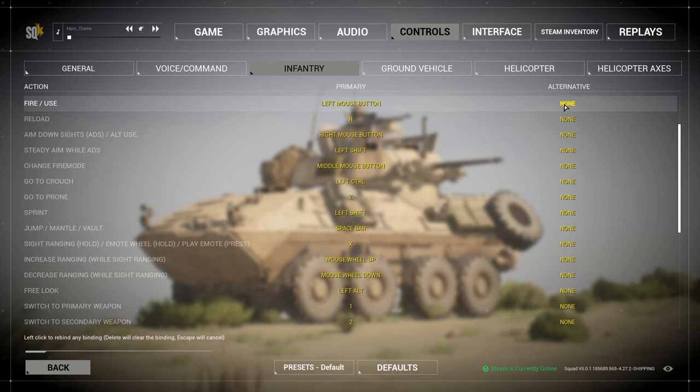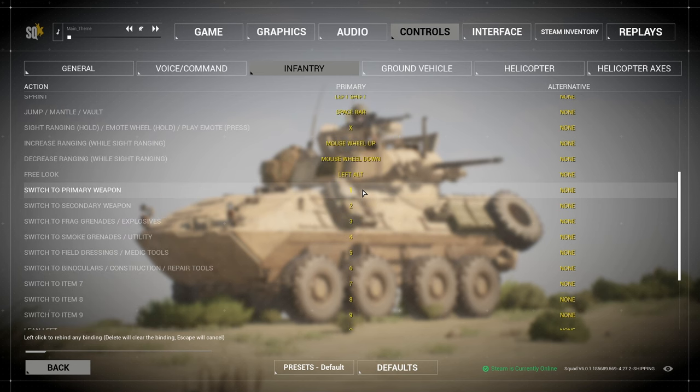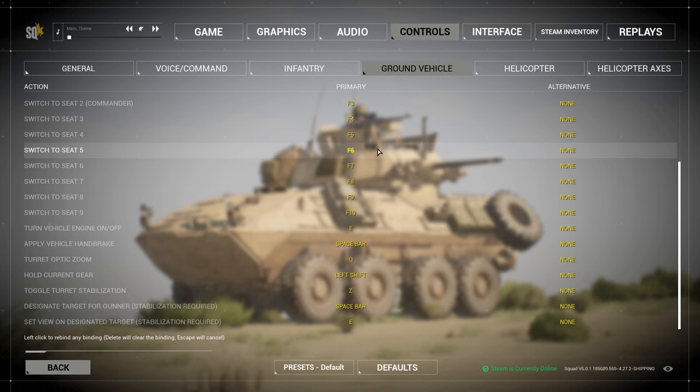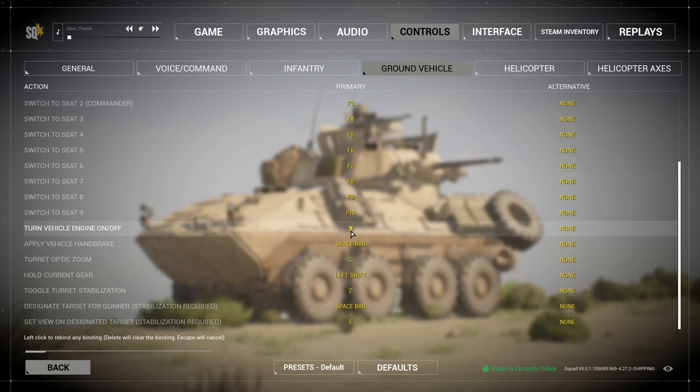For infantry settings, that's mainly just my macro setup to shoot. Reload, ADS — all that stuff is fine. Then we get to ground vehicle and I change turn engine on/off to Y. That's the only setting I change in this tab — from E to Y to turn on the engines. You'll see why when we get to the helicopter tab.